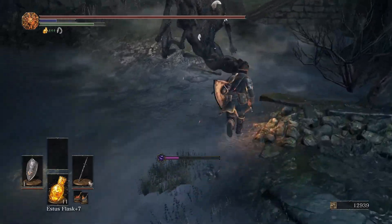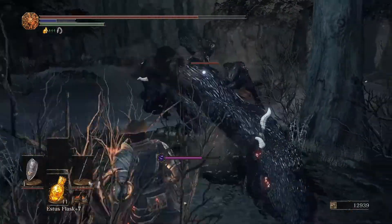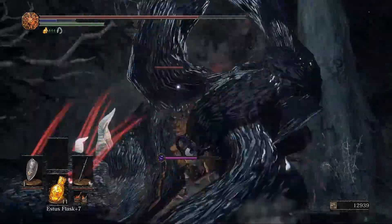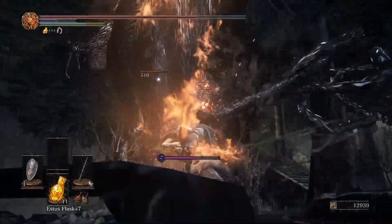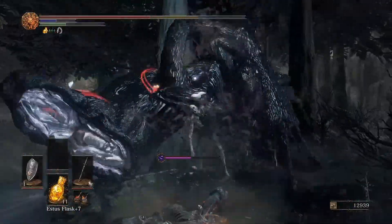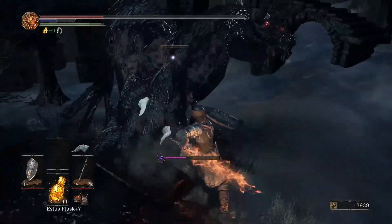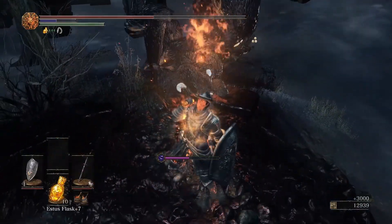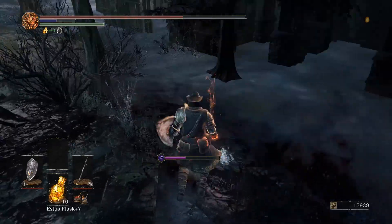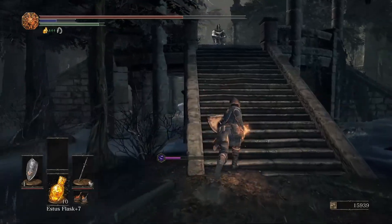Normally I just avoid the Puss of Men, but I'm going to kill this one just to show you that what they drop is really not worth the effort, so you're just better off avoiding them. At this point in the game, it drops like large Titanite Shards, which is not worth the effort. These things are pretty dangerous — they only hit me like twice and I almost died. I have like 1,800 health, so it's definitely not a light hit.